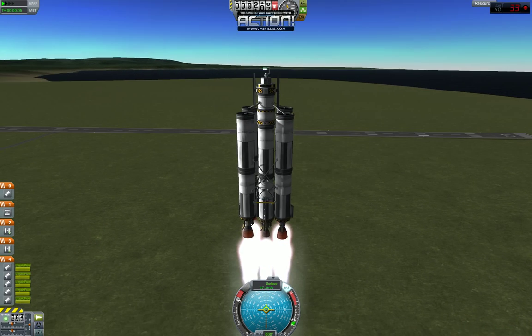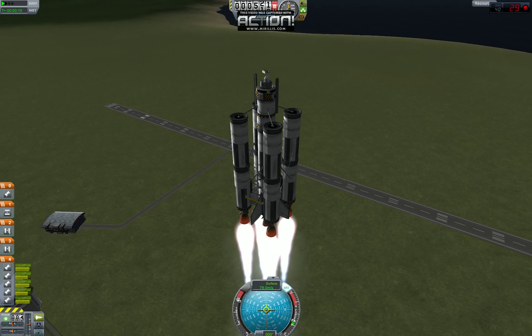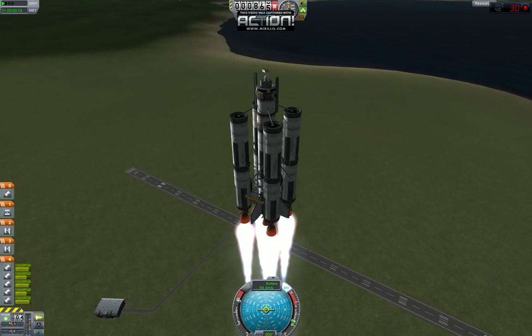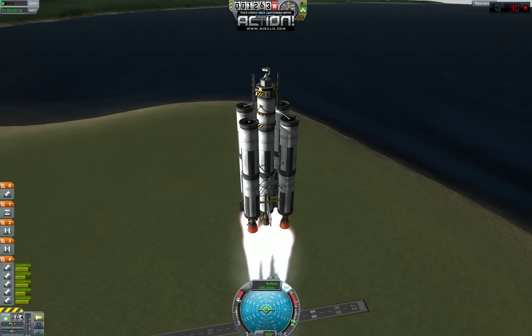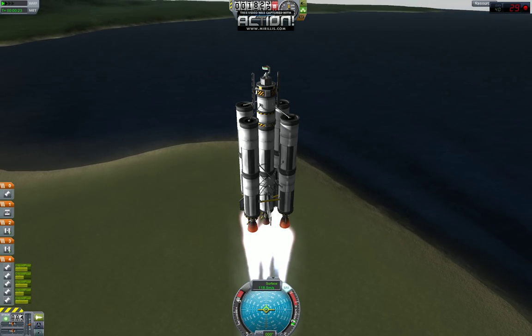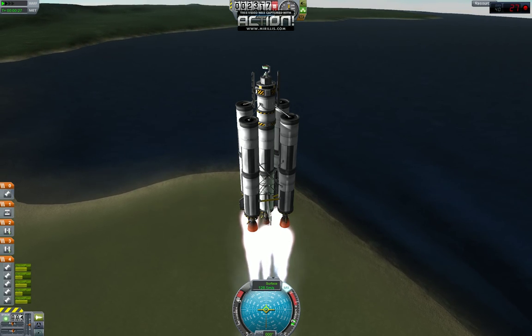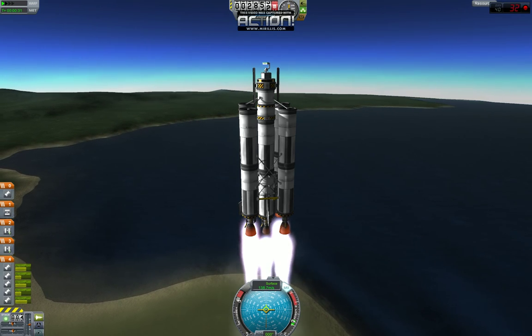I have these set up as an asparagus setup. These two tanks are going to drain first. When I hit the space bar, those are going to release, and then all the engines will be draining off these two other side tanks. When they're out of fuel, space bar again and they'll separate. Then both the remaining tanks will be full of fuel and we'll have quite a bit of room to maneuver.